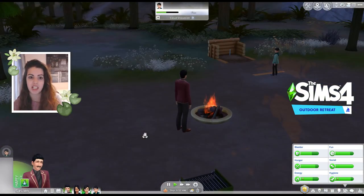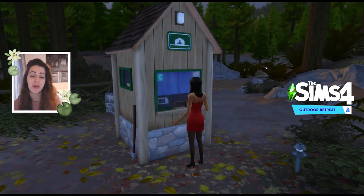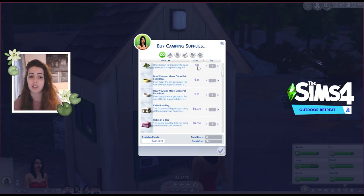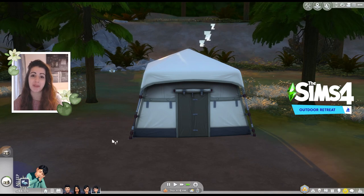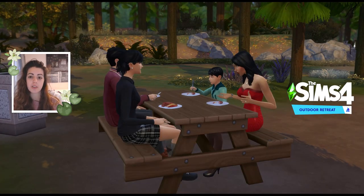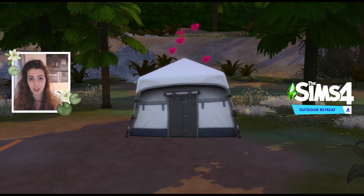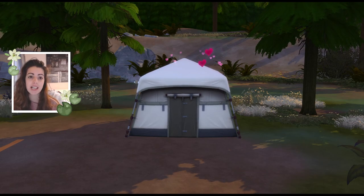I recommend Outdoor Retreat if you want something new to do with your sims that isn't a heavy overhaul. It's a nice little add-on — you can bring the log cabin style home and build it in your own world. If you're a family game player there are some nice aspects too. Worth noting: with the latest patch you can now vacation to any world, so the exclusivity of Granite Falls as a vacation destination has been somewhat overwritten.